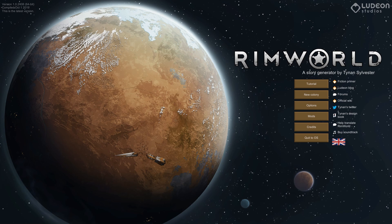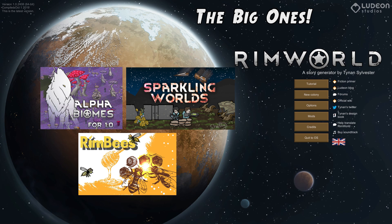So we've got three headliner mods here this time. The first is Sparkling Worlds, which adds a bunch of craftable high-tech items, new weapons, and a bunch of new events. Next up is Alpha Biomes, which adds the biome itself that we'll be playing in. Alpha Biomes actually has eight new biomes ranging from mechanical ruins to living on the back of a superorganism, to the oddball mushroom-dominated forests that we'll be living in.